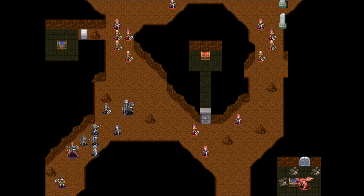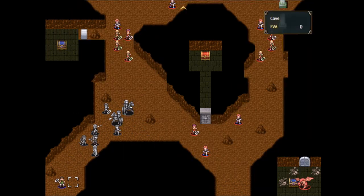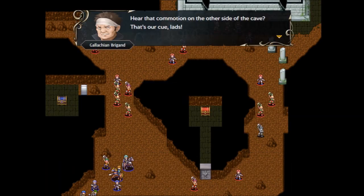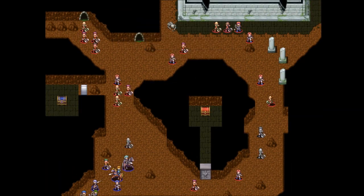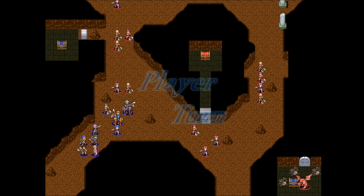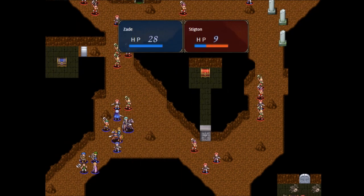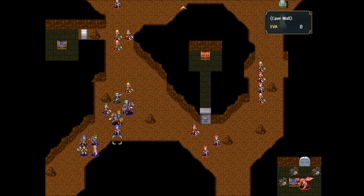We ease back into things with a pretty simple map in Chapter 3, which is also one of my least favorite in the game. It is a defeat boss chapter, it is relatively small, and there's not much threatening in between us and the boss, so it's really just Troy and Merida running them down.